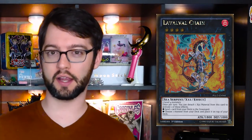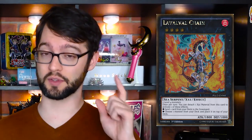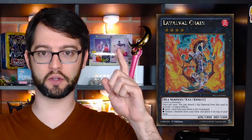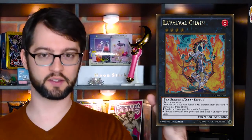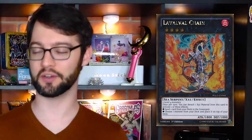Number 10 is LavalVal Chain — one of my favorite rank 4s. It's a rank 4 fire sea serpent monster with 1800 attack and 1000 defense, made of two level 4 monsters — completely generic. Once per turn, you can detach one material to either send one card from your deck to the graveyard, or move one monster from your deck to the top of your deck. That first effect is pretty much why the card is currently banned. It's generic, super easy to make, and it can dump any card out of your deck — not just monsters, not just spells, not just traps, the whole lot of them.